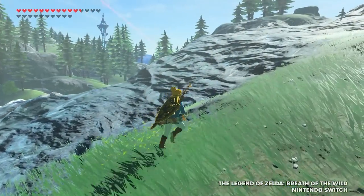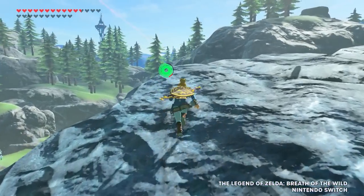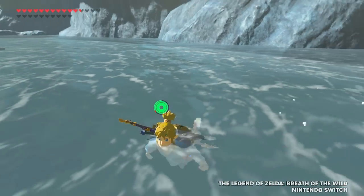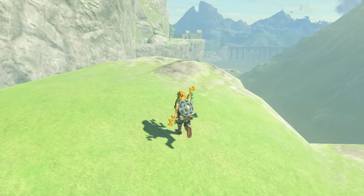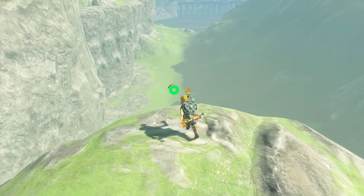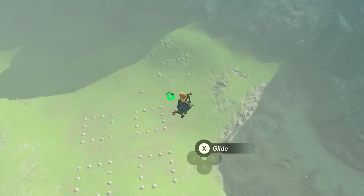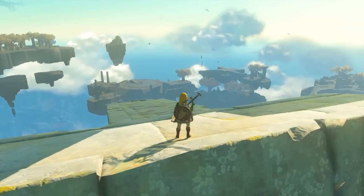Now you could dive into ponds of water in Breath of the Wild, but there weren't as many instances where you'd actually use it when compared to Tears of the Kingdom. So when trying to pull off a dive, does it ever feel like Link just randomly does whatever he wants? Do you wonder if there's a way to control him? Why won't he just do the thing? Don't worry though, you're not alone.